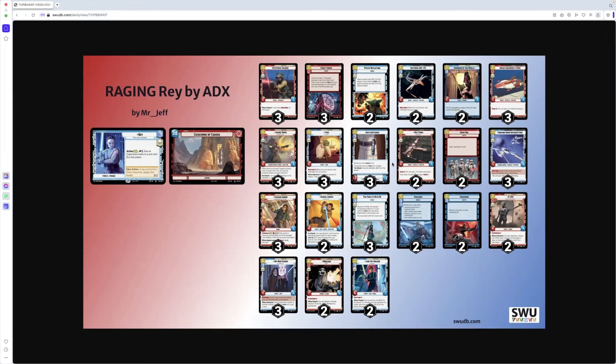Jedi Lightsaber — brilliant. Three for a three/three. Attached to a non-vehicle unit; if attached to a Force unit it gains an extra attack and gives the defender minus two/minus two for this phase. Works really well with Force units, which we've got plenty of. Unfortunately because it's rare and very good, I think I'm going to swap it out for Luke's Lightsaber to bring the cost down.